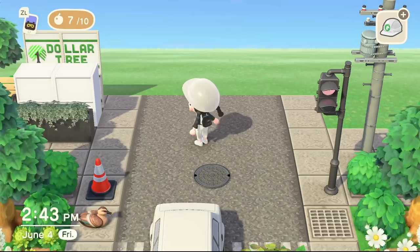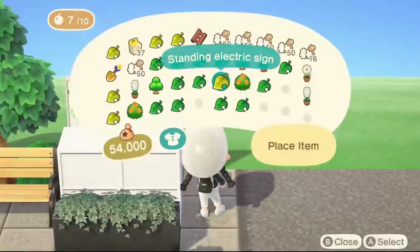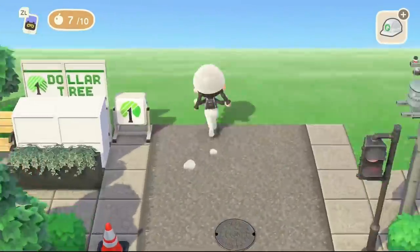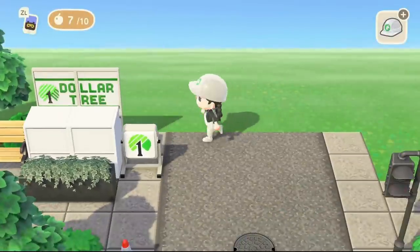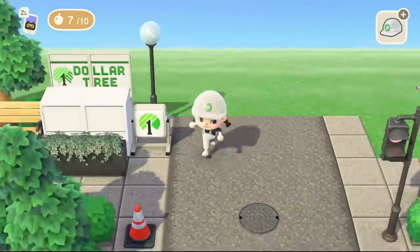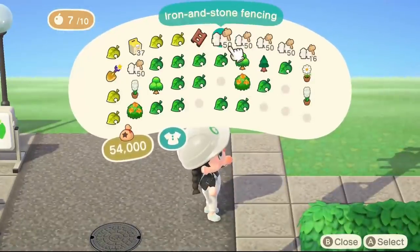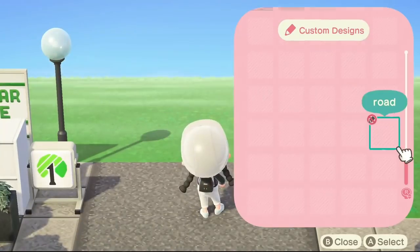My recent favorite thing to do on almost all of my city cores is doing this little sign in front of the store, just like we have in real life. I have been enjoying this little detail so much lately. If you don't want to do that, you absolutely can skip it. But I'm trying to keep this build pretty realistic.